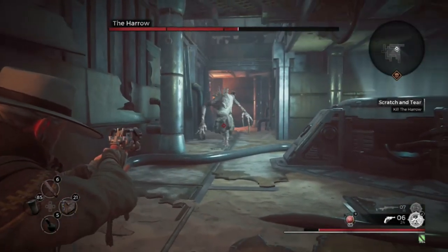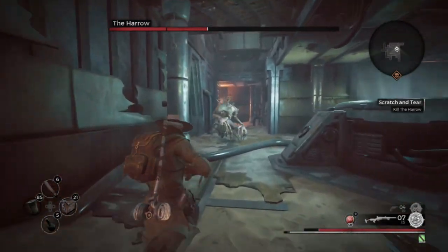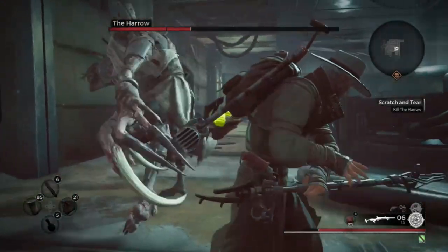After getting it down twice by shooting its legs a number of times — it's a matter of damage — you just run to the back of it, grab that harpoon, and jab it outside.